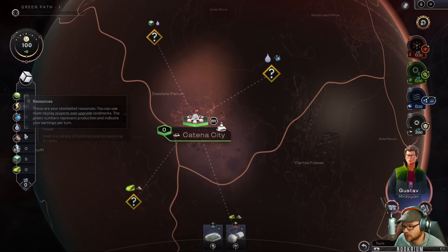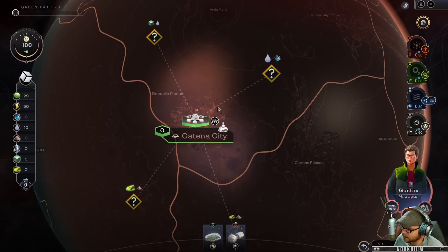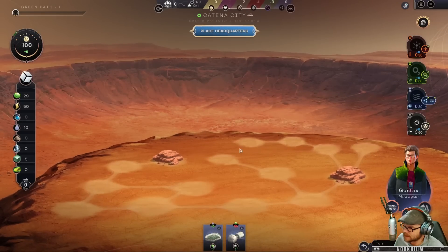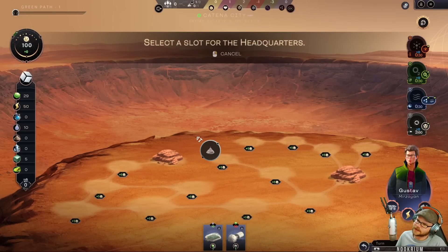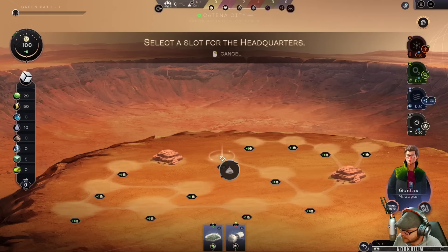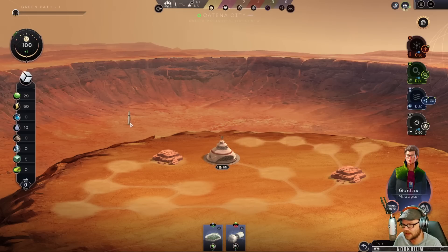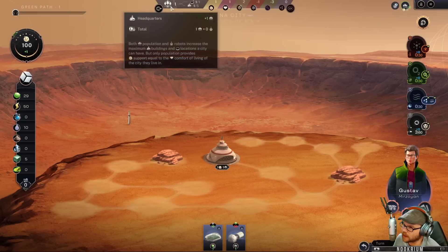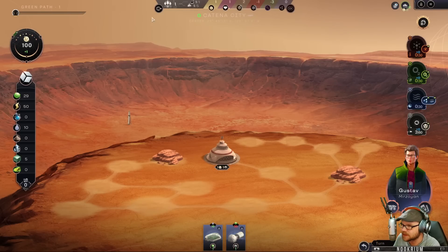My resources are over this way. My happiness is here — if people get mad at me, they boot me out and put someone else in and I lose the game. In Katina City, we'll place our headquarters here. Some things do have adjacency bonuses, so you want to place with that in mind. I'm pretty sure the headquarters isn't one of them. We got population — we can put buildings in and we get perks, happiness, and all that stuff.